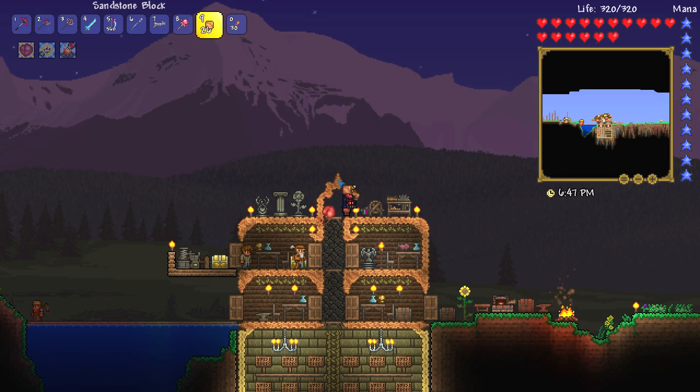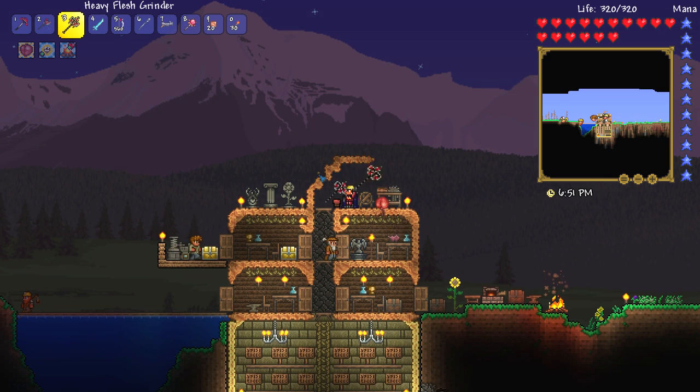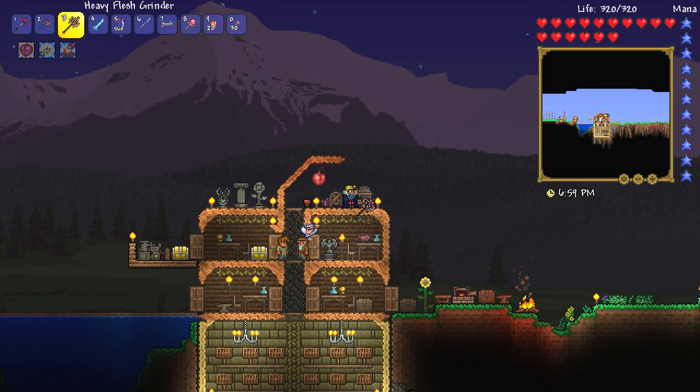We're going to make ourselves a very basic extension going up this way like so, and obviously we're going to smooth it off. One of the things we're going to have to do is make a storage room, obviously, because without a storage room, things are going to get very unorganized very quickly. And well, to be honest, you've already kind of seen that with this chest here, this chest here — chests here and there and everywhere.